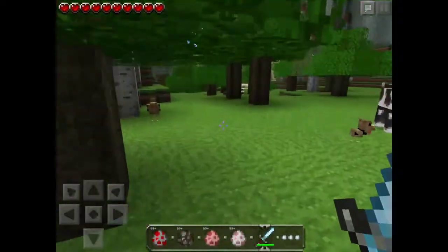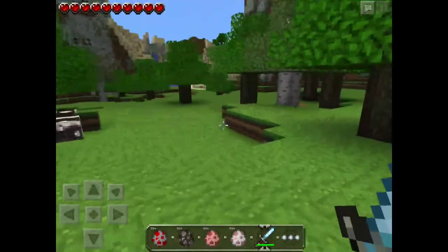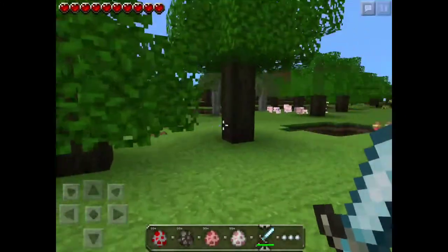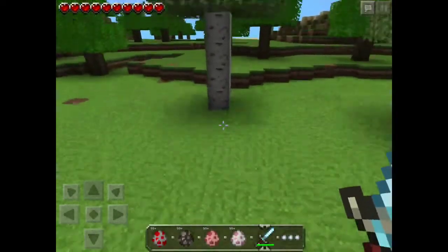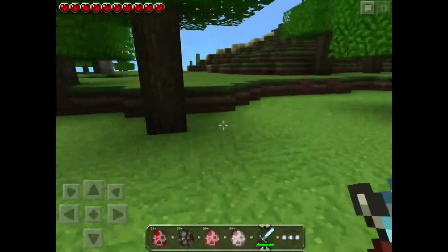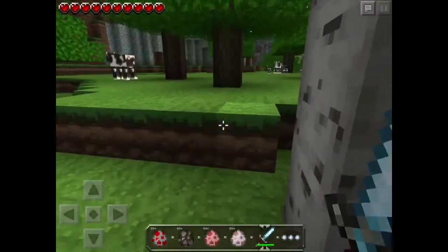All of it works - even the diamond sword. It's all right there in my inventory. You can give yourself diamonds, you can give yourself lapis lazuli if you really wanted to. You can also repair your diamond tools by changing the damage value to zero. And the nice thing is you can change the time, so you can go to sleep in an adventure map.